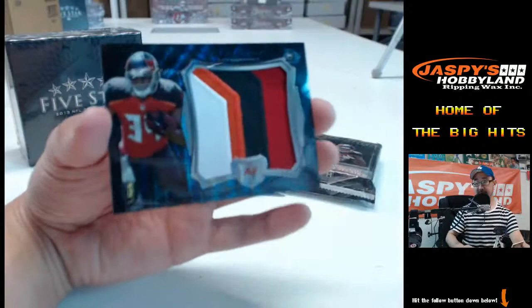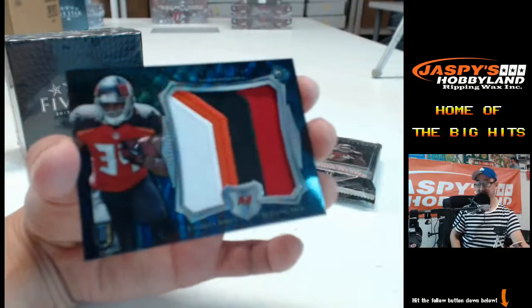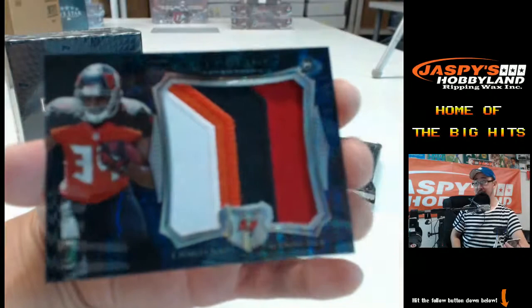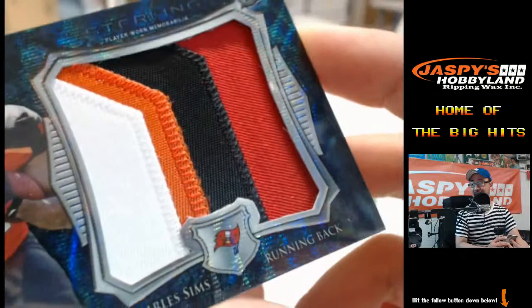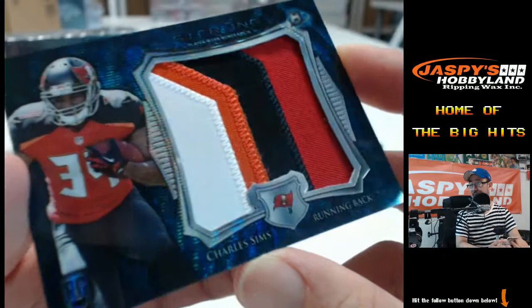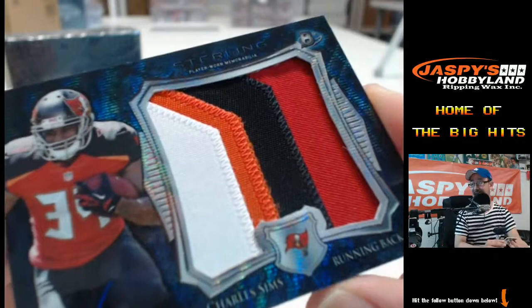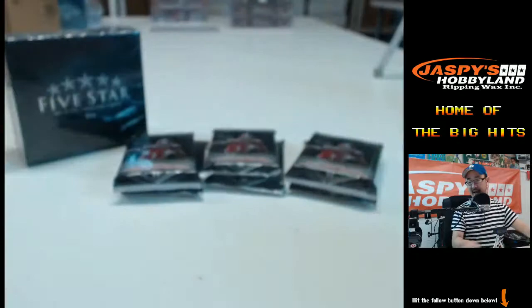Jax Adams says he can't believe no Bucks cards yet. Well, here it is — Buccaneers, four-color jumbo patch. Charles Sims and the Tampa Bay Buccaneers. There we go, Jax Adams — I can't believe it and there it is. Beautiful patch. There you go, Jax Adams — you definitely called it. NFC South, John S.